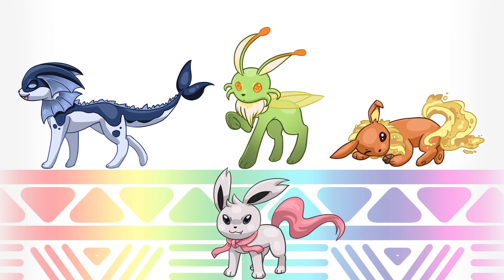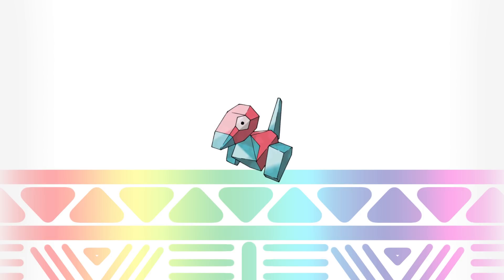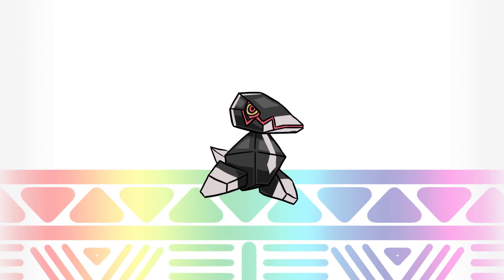Moving on to the man-made Pokemon, Porygon, and its new type is Dark. This Pokemon was created to hack into computers and ruin them by stealing data or corrupting files. Porygon was created in secret by an evil organization that's trying to take over Kanto — wonder who they could be.